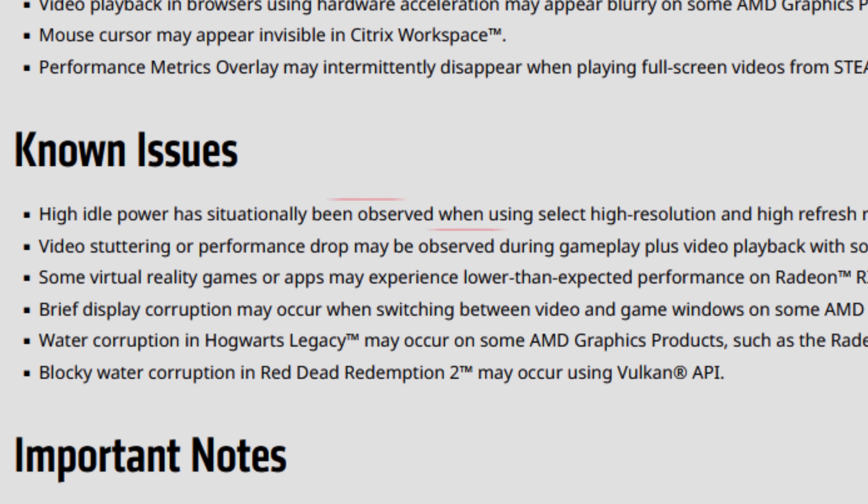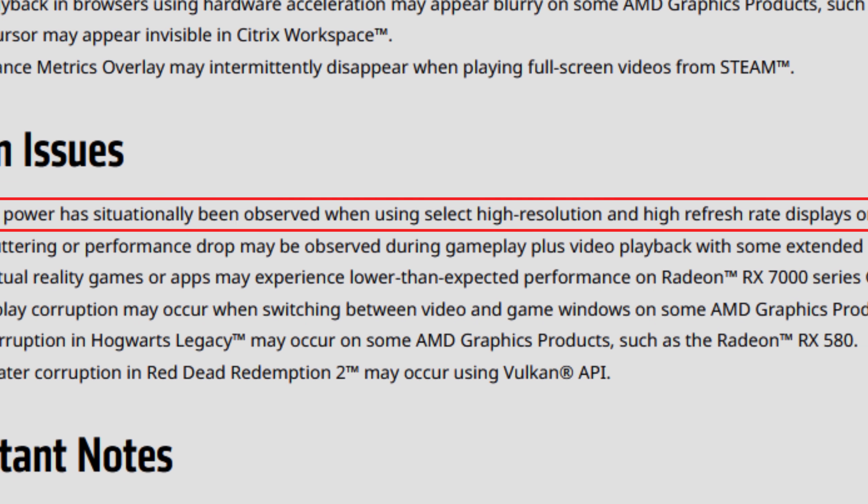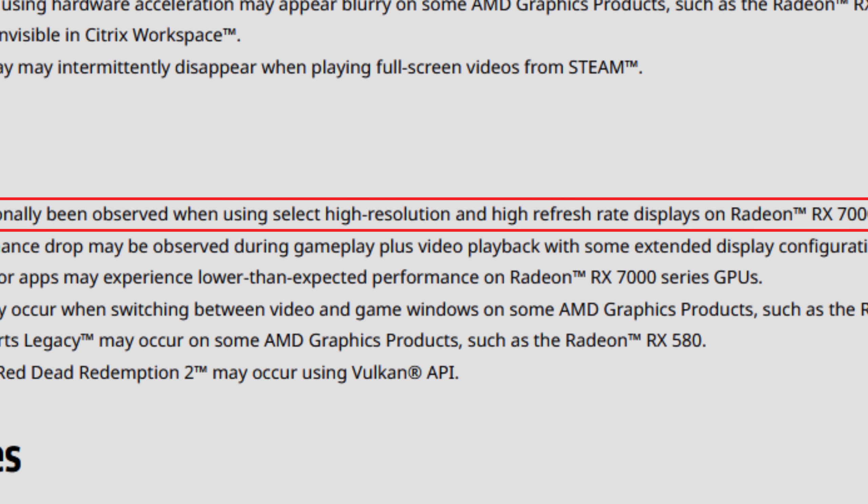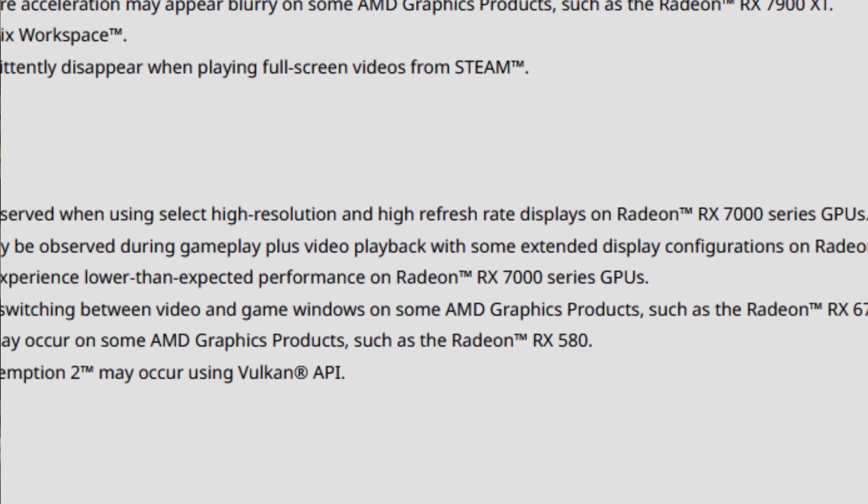As for the new issues: high idle power has situationally been observed when using select high resolution and high refresh rate displays on Radeon RX 7000 series GPUs. On the first drivers I was having around 45–50 watts idle, which is a bit high, but nothing like some users reporting 80, 90, 100, even 120 watts at idle — that's just insane. On the other hand, for me these drivers show even better idle and video playback power draw than before.